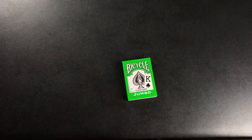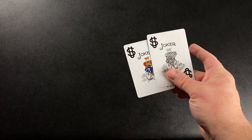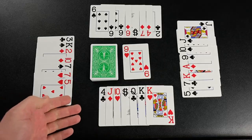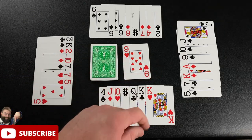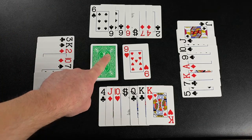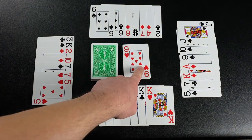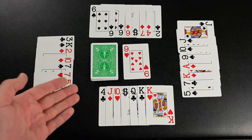All you need to play Boathouse Rummy is a standard 52-card deck and a way to keep score. If you want to spice the game up, go ahead and throw in two Jokers as well. To set up, determine a dealer, shuffle and deal seven cards to each player. In a two-player game, deal ten to each player. Place the rest of the cards face down and turn the top card over to begin the discard pile. The player left of the dealer begins the round.